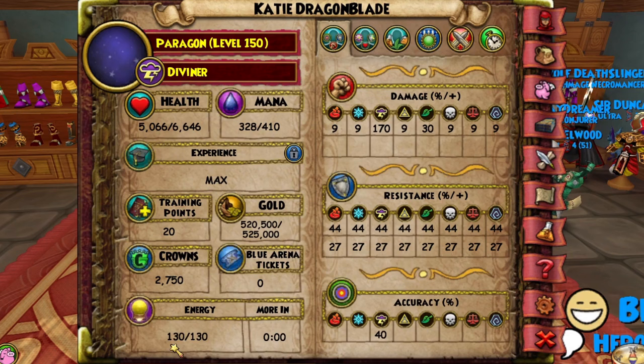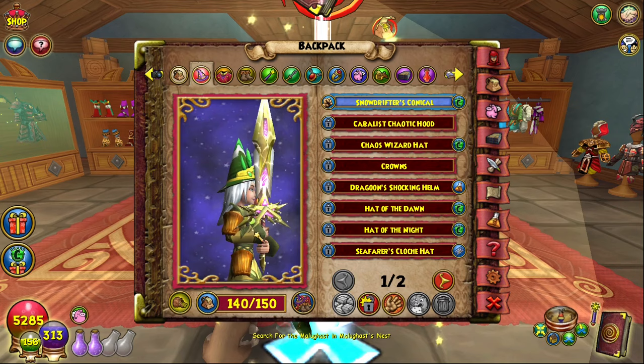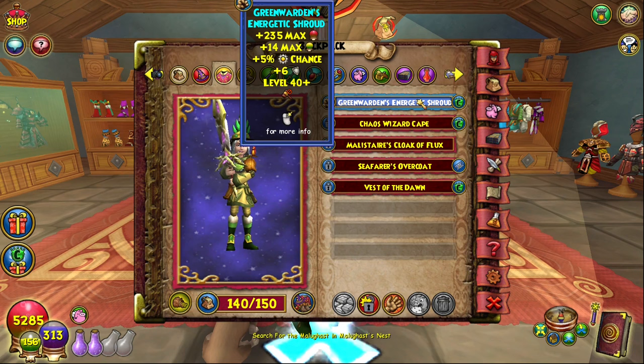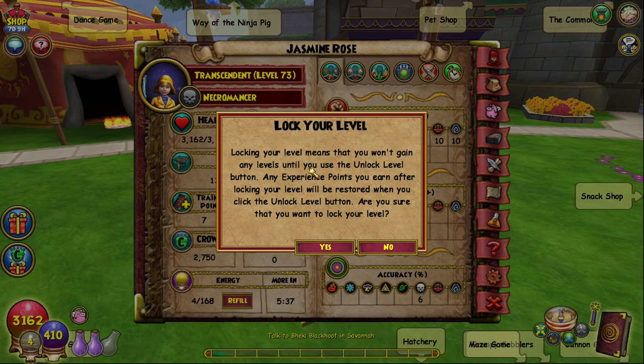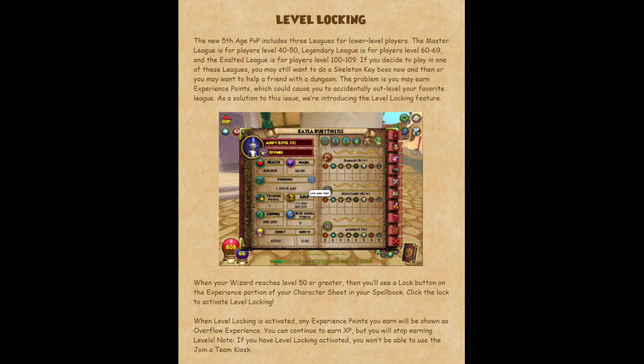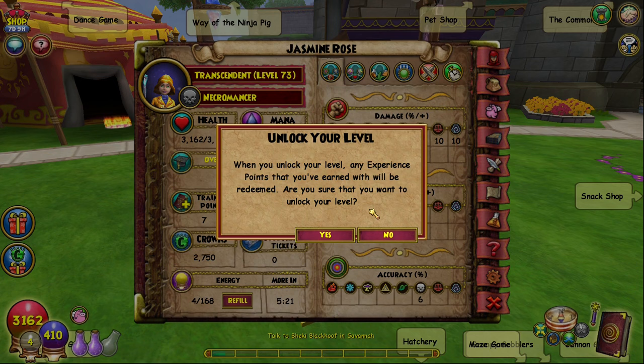Did you know you can maximize your energy gain by waiting to turn in your quest until after you've swapped over to some energy gear? When you level up, your energy will be filled up to the total energy available on your current gear. So if you swap from your regular questing gear to any energy gear you have, your total will be higher and you'll gain that much more energy back upon leveling up. Always remember to switch gear before turning in your final quest. Alternatively, you can level lock your character when you're about to level up, then unlock it when it's advantageous to get an energy refill — even timing it for later in the day when you want to train your pet.